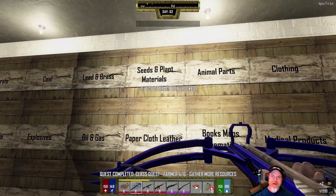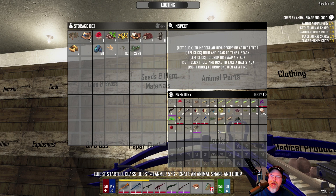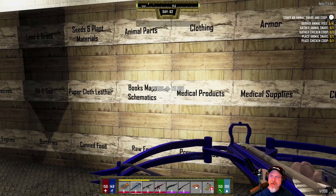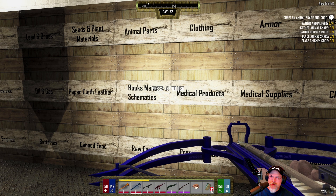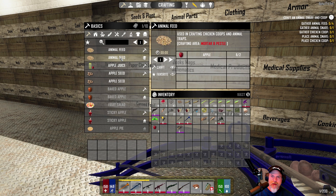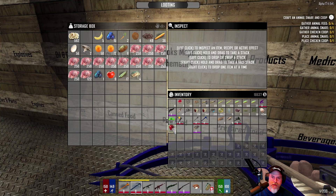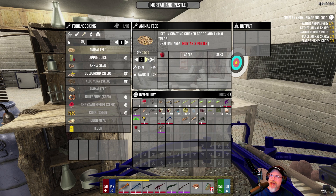Okay that takes care of that part of the quest. Now it's probably going to want me to plant those. Let's put the chrysanthemum back for now. Okay, an animal snare, animal coop, animal feed - place, place, place. How do we make feed? With apples. Let's go ahead and grab an apple and go to the mortar and pestle - it wants us to make four.